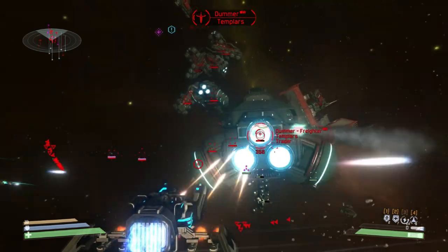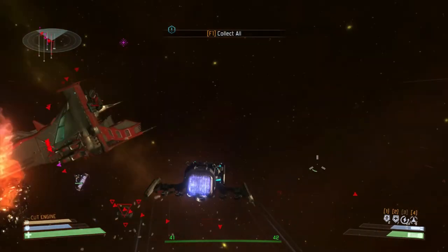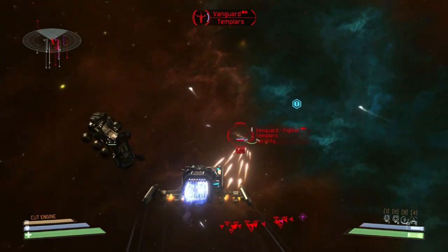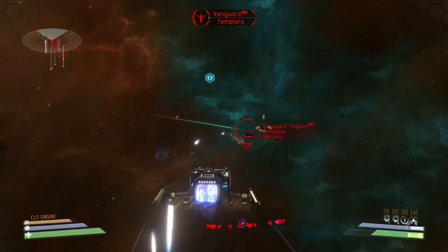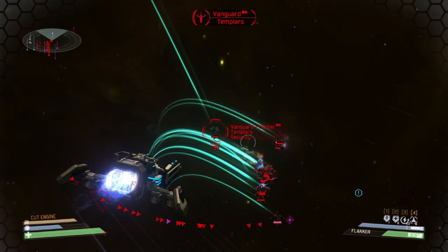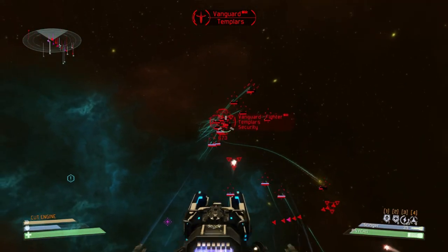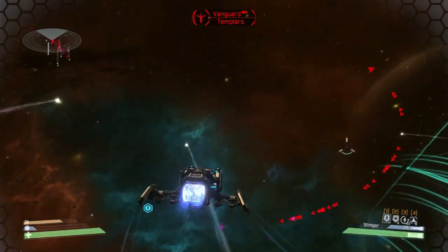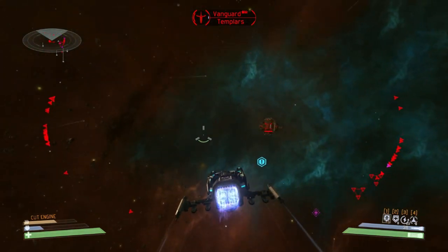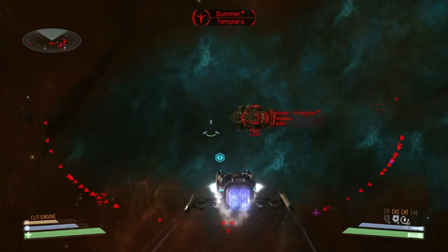One ship down, but the number of enemies is now increasing. We just launched another piece of equipment — it's decoy equipment, supposed to lure enemy missiles away from you. As capital ships are being attacked, they call for reinforcements, and ships protecting the station and their freighters will be coming more and more. The area will become increasingly hostile and you will really need to do everything you can to avoid damage. Another decoy going out here.